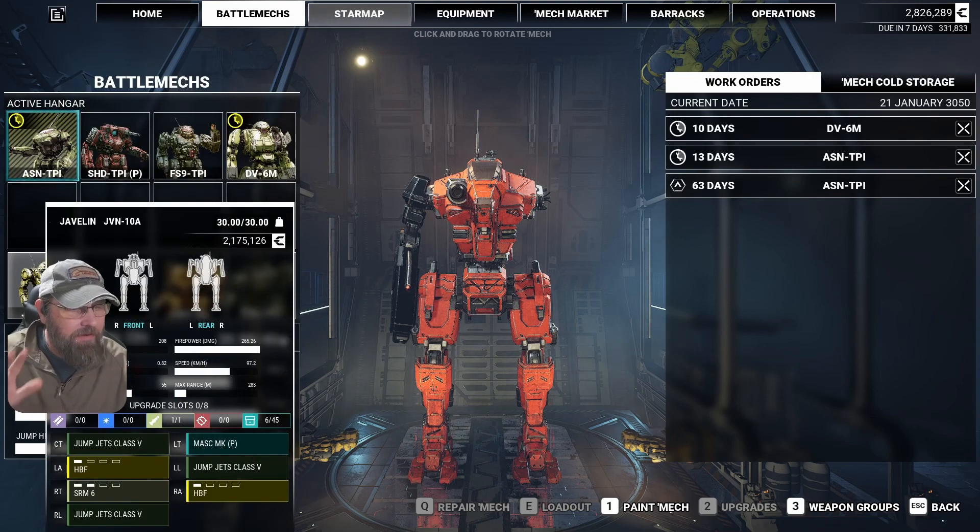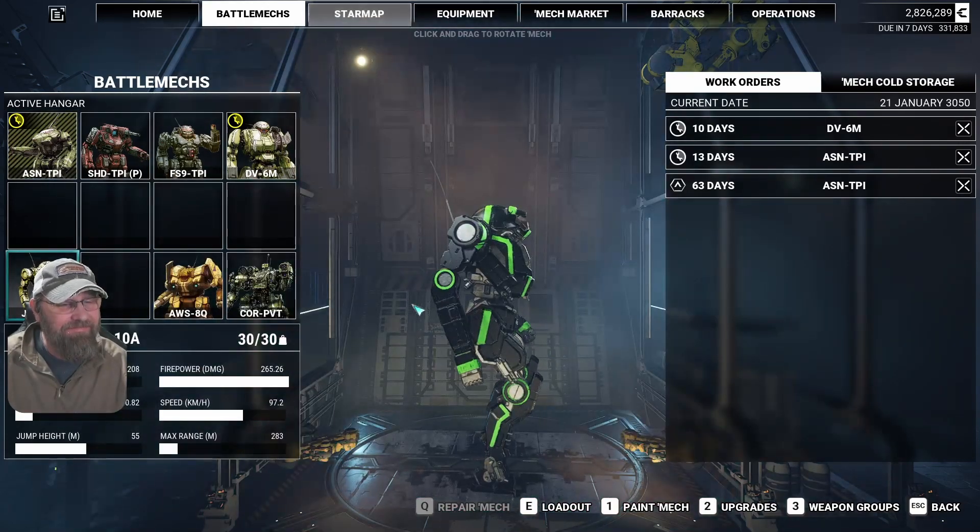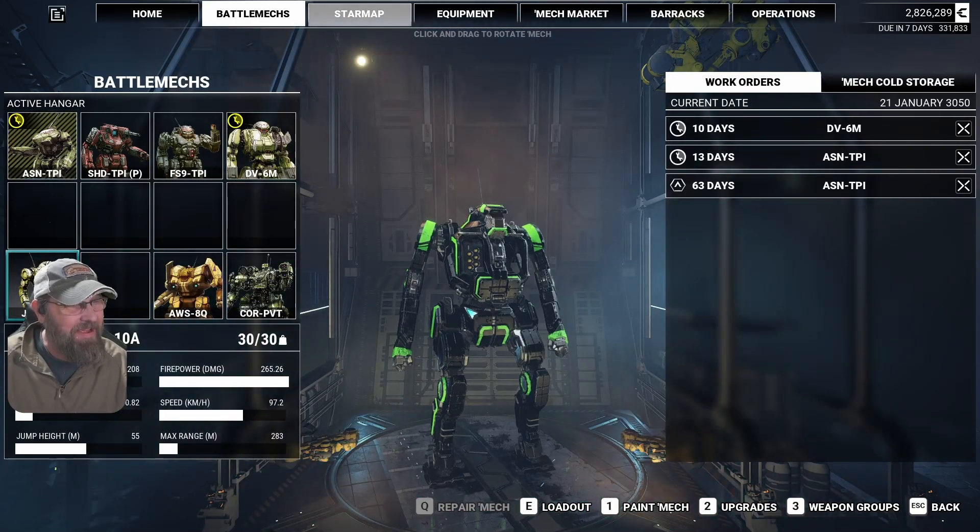This Javelin is our secondary mech at the moment. It's a lot of fun, but the problem is if you're using the mask and running and you run into stuff, you take damage. So you're using the mask to catch up with mechs to punch, and if you don't time it just right, you hit them and the arm you're going to punch with gets ripped off because you just slammed into the side of a mech. It's fun and entertaining, but it's a little bit high-risk.